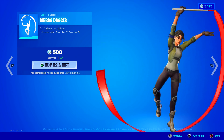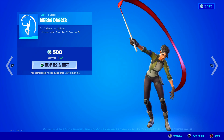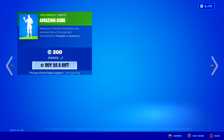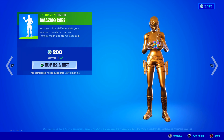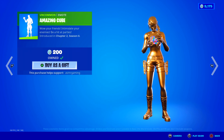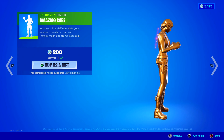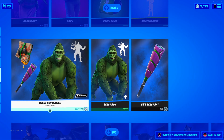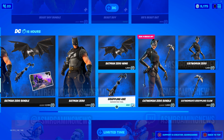Ribbon Dancer — this is a good one. Can't deny the ribbon. Love how animated it is — very chill and relaxing emote. Amazing Cube — while your friends intimidate your enemies, be a hit at parties. Has anyone ever finished one of these Rubik's Cubes? They're so hard. This emote — you legit play with one and try to solve it. Kind of awesome. And then we've got the Beast Boy Bundle still here, and Batman stuff and Catwoman.